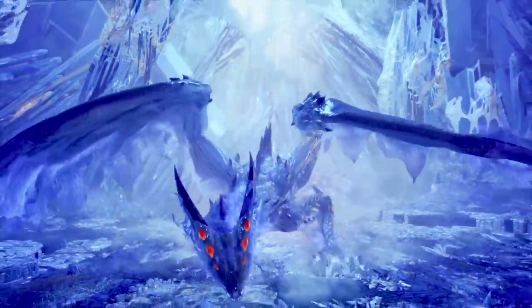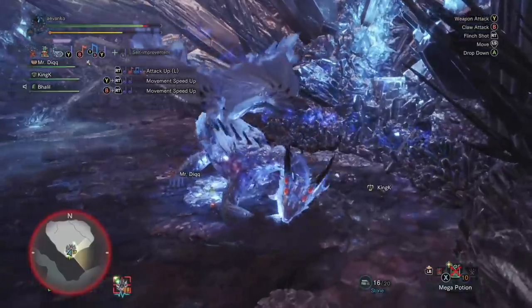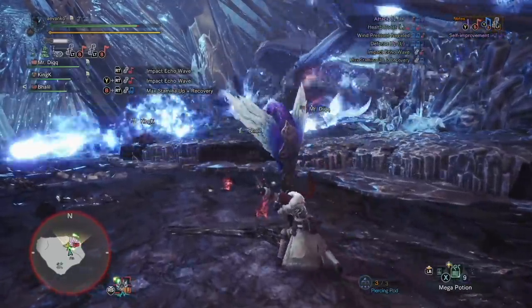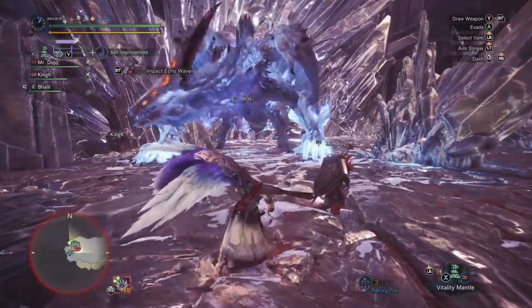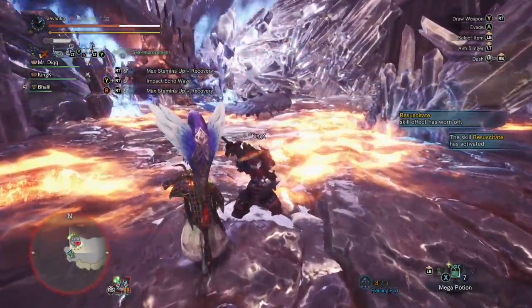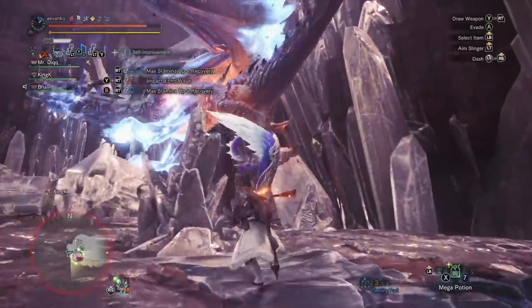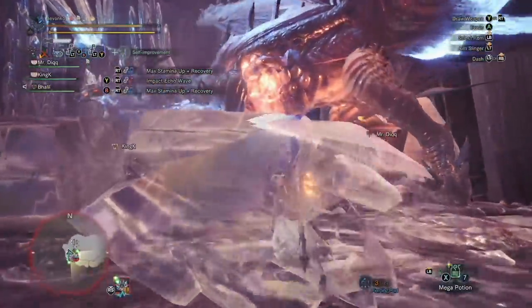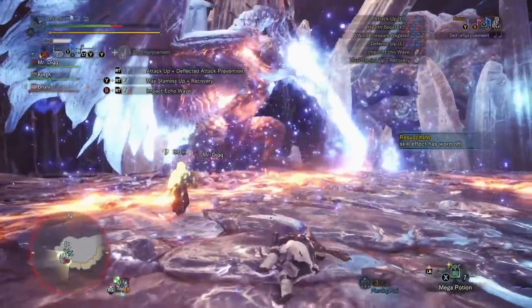Moving on to the 5th and current generation, these final bosses act as both the story and online bosses since there's no distinction between the two. Monster Hunter World introduced Xenojiva, the Dark Light Dragon, which lurked in a map called the Confluence of Fates. This dragon is huge and has a distinct Phantasm theme. The first phase of the hunt had players utilizing Slingers to drop rocks on it while focusing attacks on its weak points. In the second phase, the monster gets more aggressive and can even take to the air.